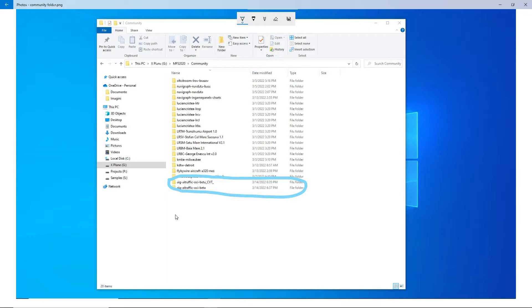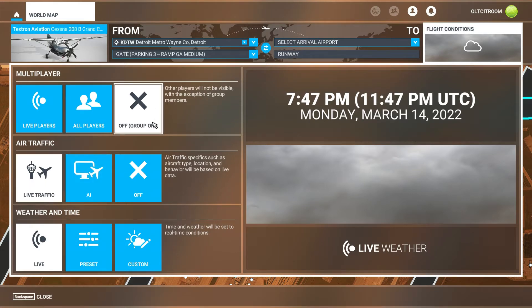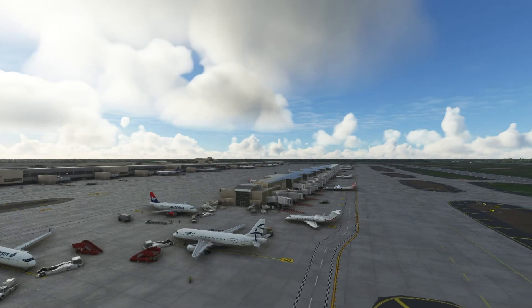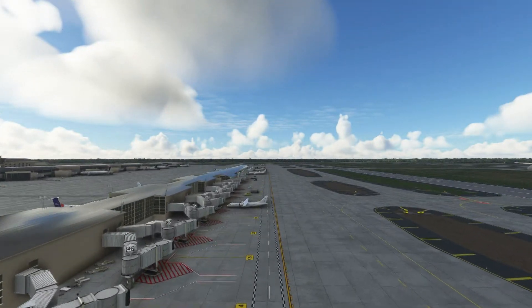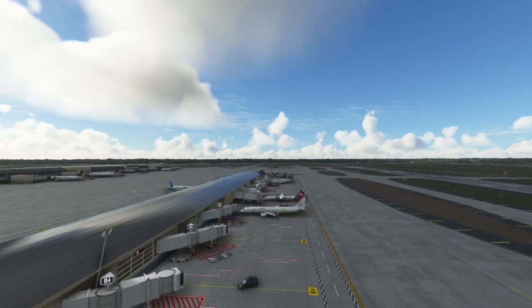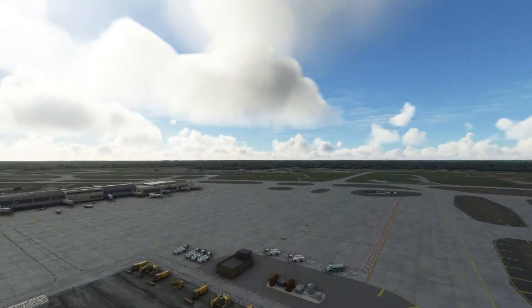After installing the software, you should have two folders in your community folder. Let's go inside the sim now and I'll show you the difference. There are two options with AIG — you can use it with default live traffic. With those two AIG folders installed, the sim can now generate more realistic aircraft types at the gates because there are more options, including some liveries I downloaded. The aircraft types are way better than just the default ones.